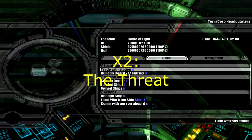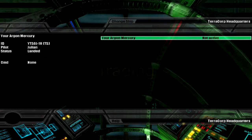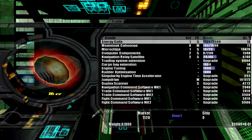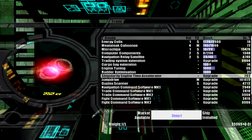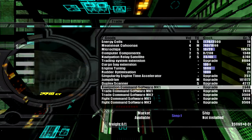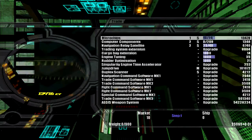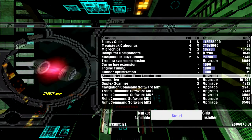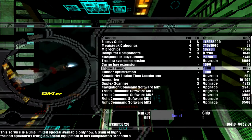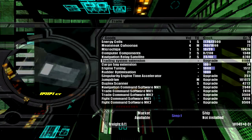When we left off last time we had just been given an Argon Mercury, and that is a pretty big hint that what you want to do is begin trading. So get into your Mercury — it's really not got many upgrades on it, it's got the time accelerator which is good. We're gonna get some upgrades for it, and engine tuning is definitely something we're gonna need.